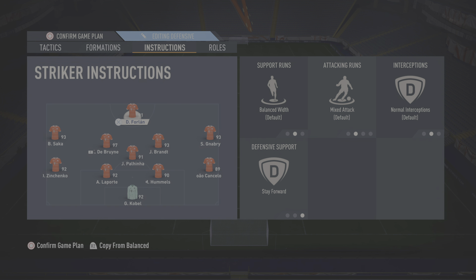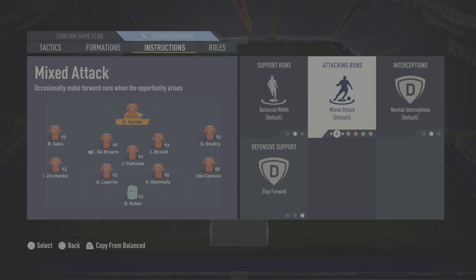Let's go to the instructions. I just have my striker on stay forward — I don't switch that, as get in behind kind of goes against what we're trying to do. Again they will make runs in behind when the time is right, so just let the AI decide when he wants to attack. I've used target man before but I didn't like it, especially in a solo formation with one striker which is what I always enjoy playing — I don't like two striker formations. So just leave him on balanced with mixed attack.